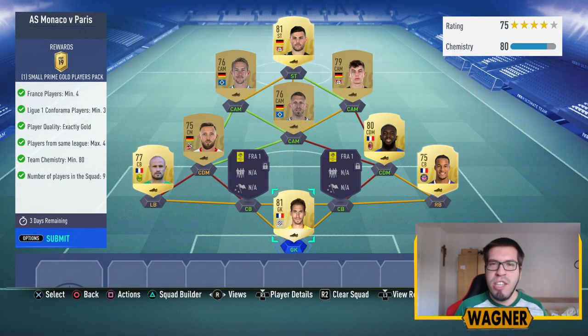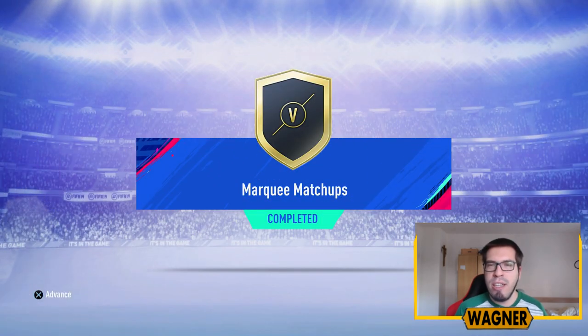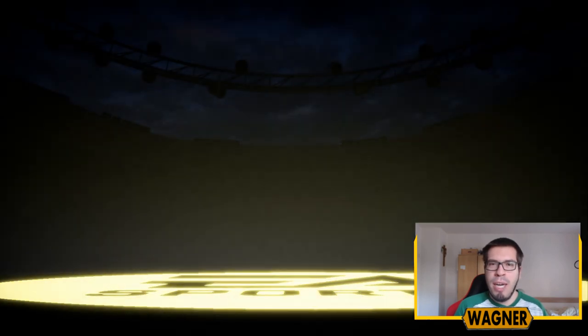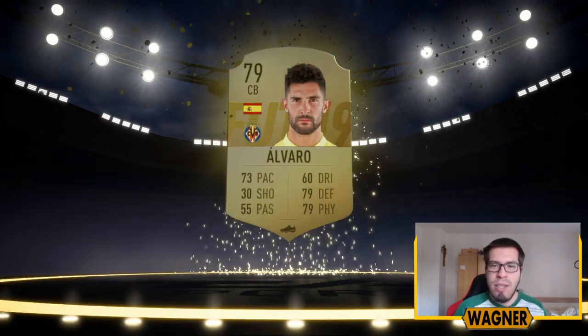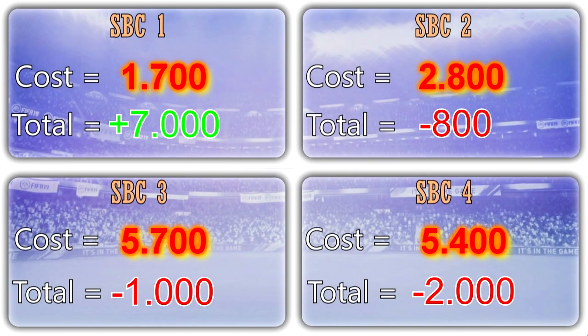The last challenge is Monaco vs Paris. The squad costs around 5,400 coins and the reward is a small prime gold players pack. By completing this last challenge we also complete the whole marquee matchups SPC and earn a premium gold players pack bonus. We don't get a board — we get a rare player though, 79-rated Alvaro, plus Eder, Ruben, Sobrino, Jorgensen, Gonzalo and Johnny. Not a good pack; we lost 2,000 coins in this last SPC.